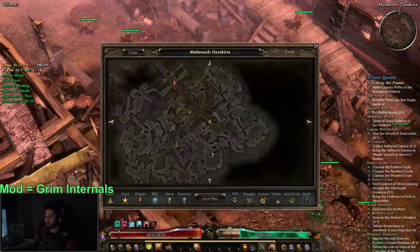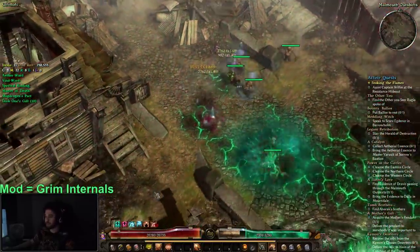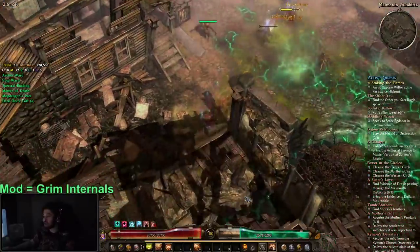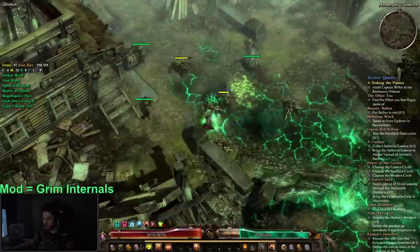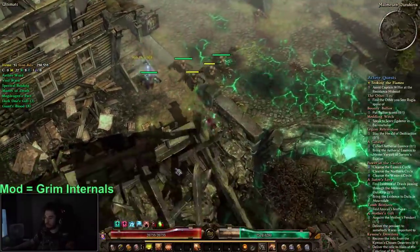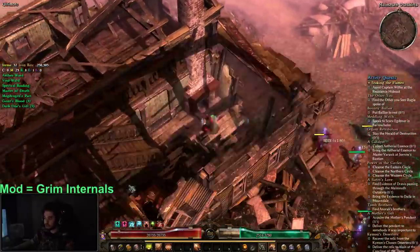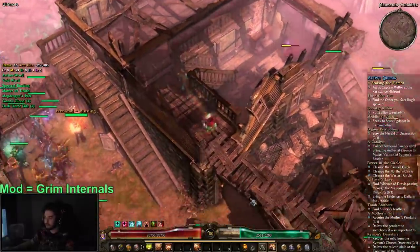Gazerman looks very obnoxious but it's a cool MTX if you're that kind of person. Lokar is pretty tough to fight, so don't try to do him on a bad character because you're going to get slapped in the face. The terrain in Grim Dawn sometimes is very questionable.